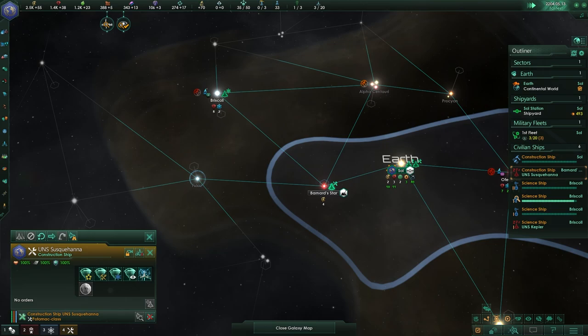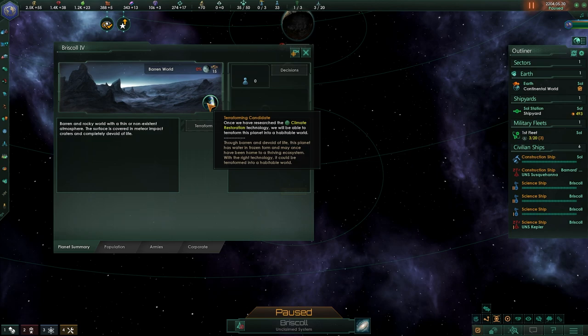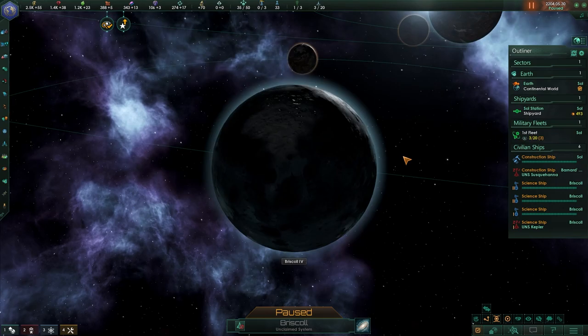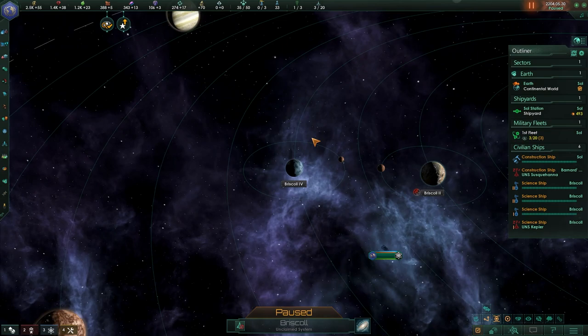Let's also take the opportunity to finally start filling out the stations in our capital system, because now we can go ahead and collect those resources. We also found ourselves a terraforming candidate. A terraforming candidate is a fascinating type of world, because they are a type of planet that we can terraform from a rather bad world to a good world. Normally, barren worlds are not colonizable, but in this particular case, this one can be.